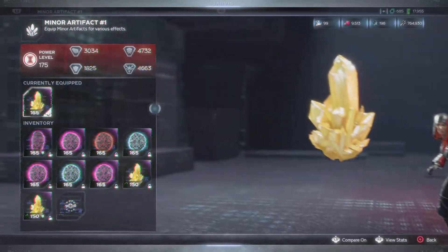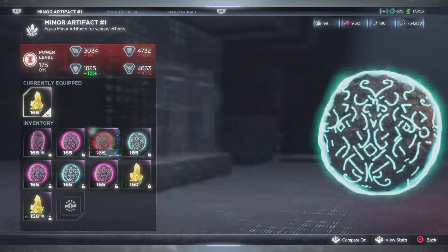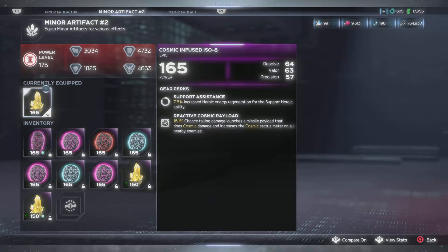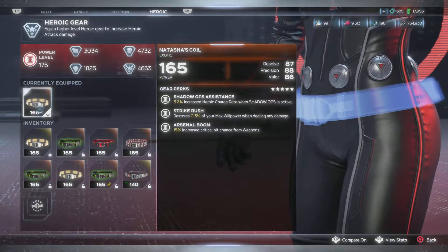With the yellow ISO I'm rocking triple valor. The top one was 7.8 increase in heroic energy regeneration for assault heroic — that helps a lot stacked on top of Natasha's Coil. Then I have the aerial melee pulse: 15% increased damage build-up from mid-air melee attacks. I've been to the raid a lot with her, so I have many different pieces. I may think about doing different builds for leak damage. Cosmic infused ISO 8 — resolve, valor, precision — 7.8 increase in heroic energy regeneration for support heroic. So I have an assault heroic recharge and a support heroic recharge, plus an increased heroic charge rate.